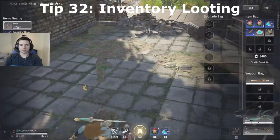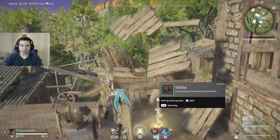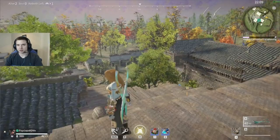It's usually going to be faster to loot from your inventory than to try to pick up and interact with things on the ground. If you're not already opening up your inventory to loot, get in the habit of that — it's just faster and more efficient.